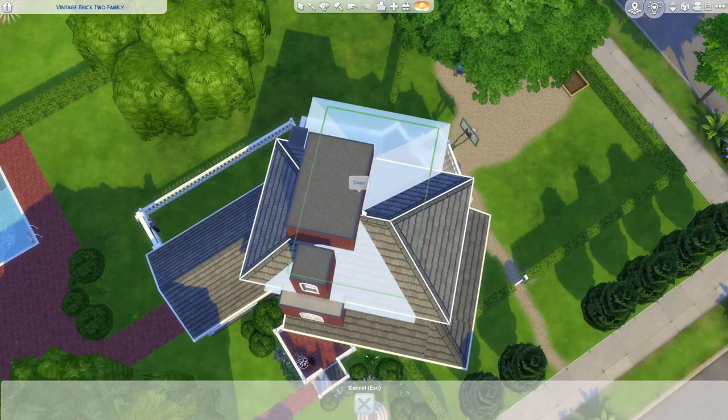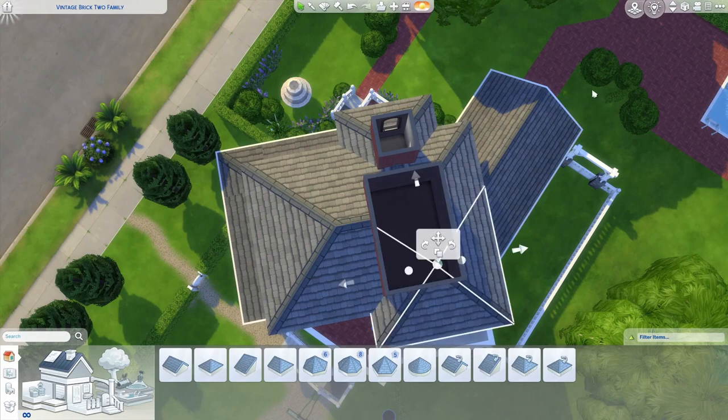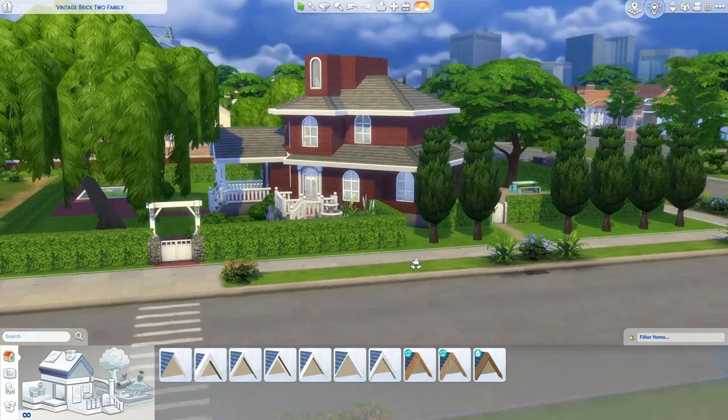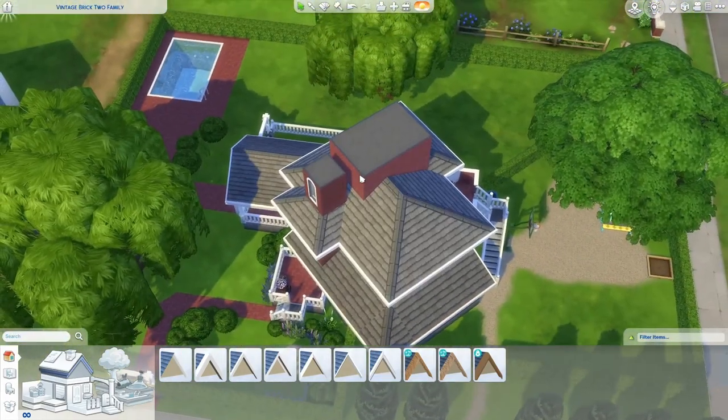And then if I copy, rotate, and place here and here - what do we have? I don't actually mind it. It's kind of giving, like, bungalow vibes. Changing up the siding and some of the scenery, you could totally get this looking like a beach house. That could be a lot of fun. And now we just have to do this last little bit.